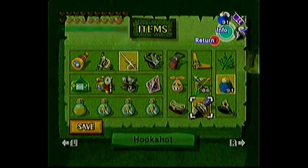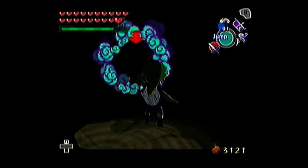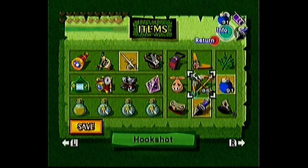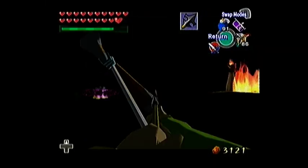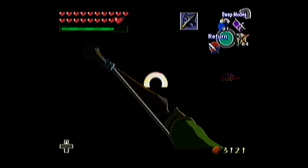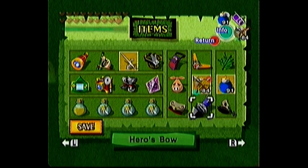I hate these ones. Hookshot them or Deku leaf them. But if you look at the floor carefully, you can actually see the skulls before they activate. If you use an arrow on them before they activate, it kills them. If they activate, they become immune to arrows - then you have to hookshot them.